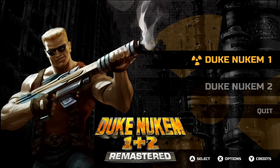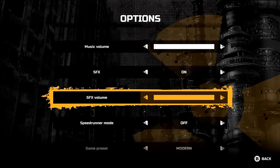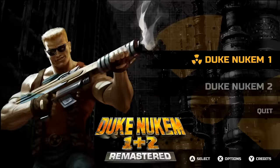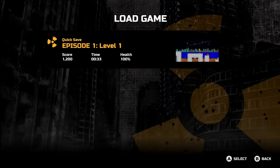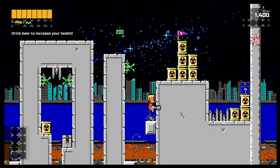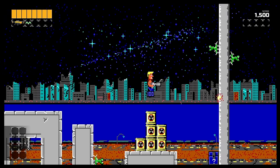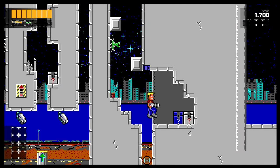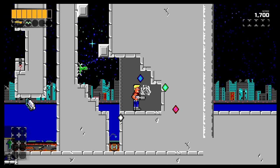First off, we're going to take a look at Duke Nukem 1 and 2 Remastered. As far as I'm aware, the only place this remaster exists is on here — that's just freaking sweet. These cartridges work across all the Evercade products: the Evercade handheld, the EXP, and the new Super Pocket. It all works across all the different devices. This is definitely a lot more playable of a game, and considering the iconic history of the Duke Nukem character essentially starting with these games, this is very cool. Oh man, I got blown up there.